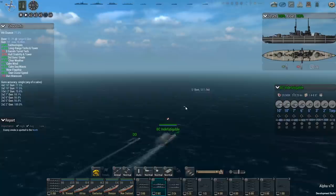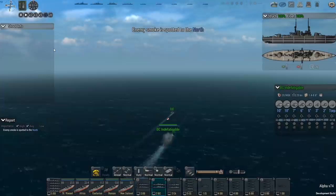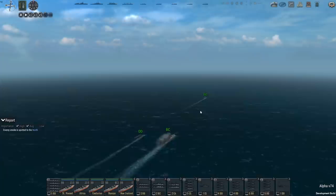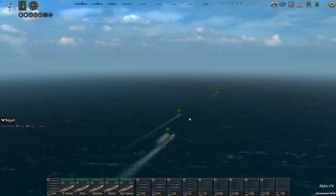Germany's High Seas Fleet intended to lure out, trap, and destroy a portion of the Grand Fleet, as the German naval force was insufficient to openly engage the entire British fleet. This formed part of a larger strategy to break the British blockade of Germany and allow German naval vessels access to the Atlantic. Meanwhile, Great Britain's Royal Navy pursued a strategy of engaging and destroying the High Seas Fleet, thereby keeping German naval forces contained and away from Britain and her shipping lanes.